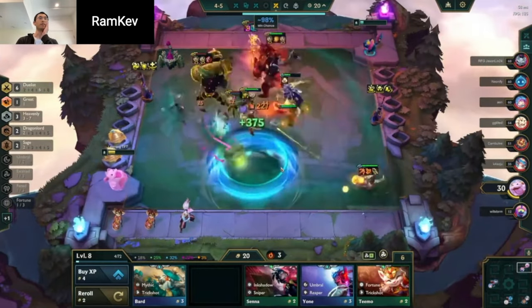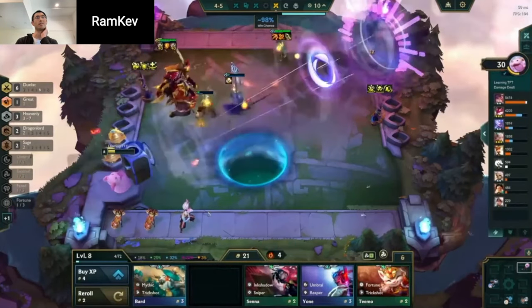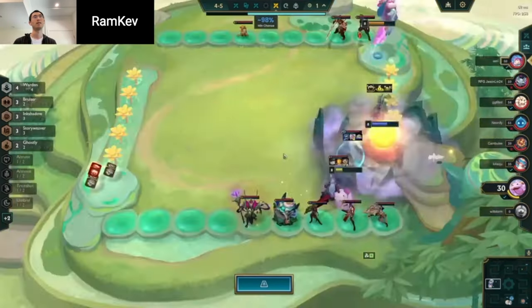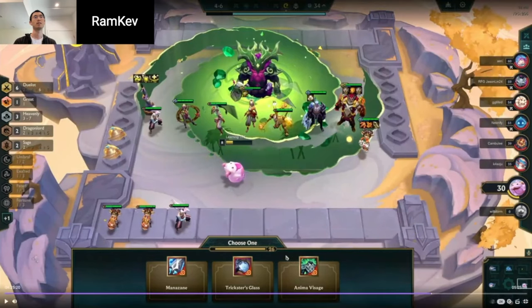Now I think the question is do I go 9 or do I roll for Tristana 3? I think with this mini risk, you're probably better off pushing levels because you already have... oh, you sold a Rekon. Is Rekon better than Wukong? No — I would just hold it. Because that could be like 5 gold across five rounds. But your board is already pretty strong.